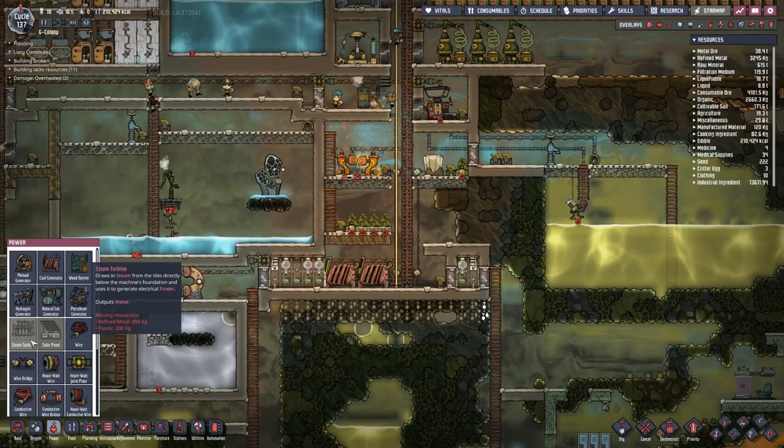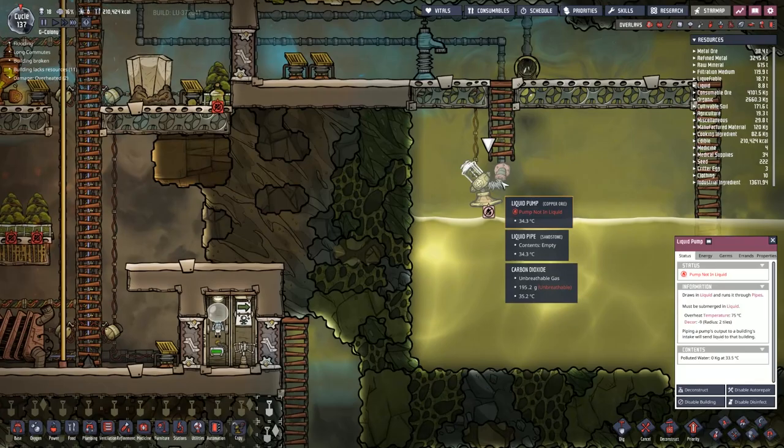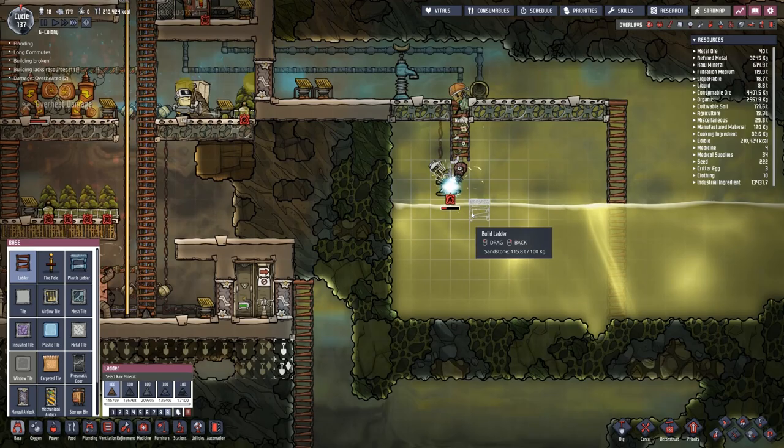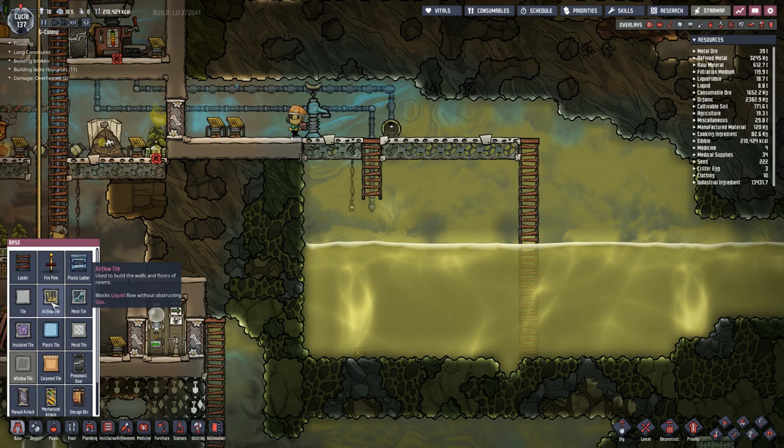Power is missing resources: refined metal — we don't have any refined metal anymore. Plastic we are starting to produce; we have 120 out of 200, which is actually quite good. I'm going to deconstruct this liquid pump, run the ladder right down here, and then place the liquid pump back in, which means we can then use the metal refinery to refine that metal and get our steam turbine. A lot of effort has been put into doing this.